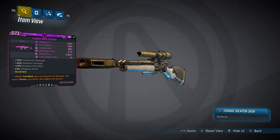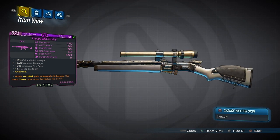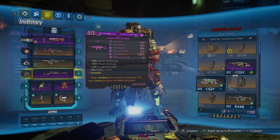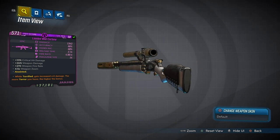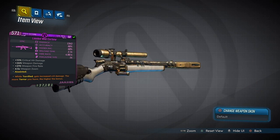It actually has quite some good stats as you can see right here. We have 1,343 on the damage, 66% on the accuracy, 60% handling, 2.7% on the reload speed, 4.96% on the fire rate, 14% on the magazine. We have 10% crit hit damage, 26% weapon damage, 21% weapon fire rate, 4.5% weapon zoom, and yes, it is anointed.